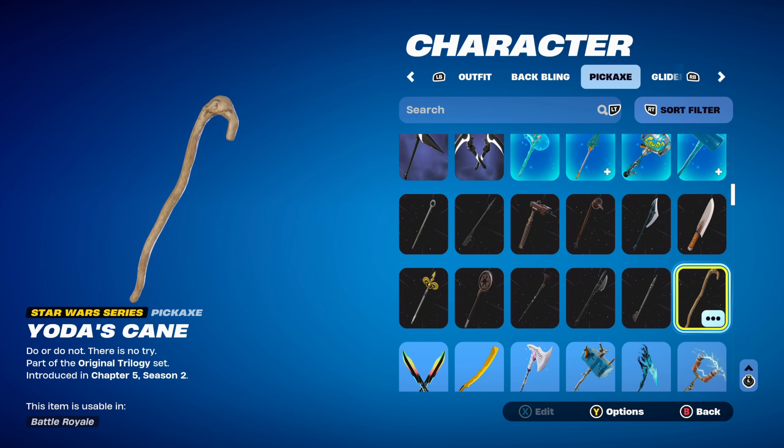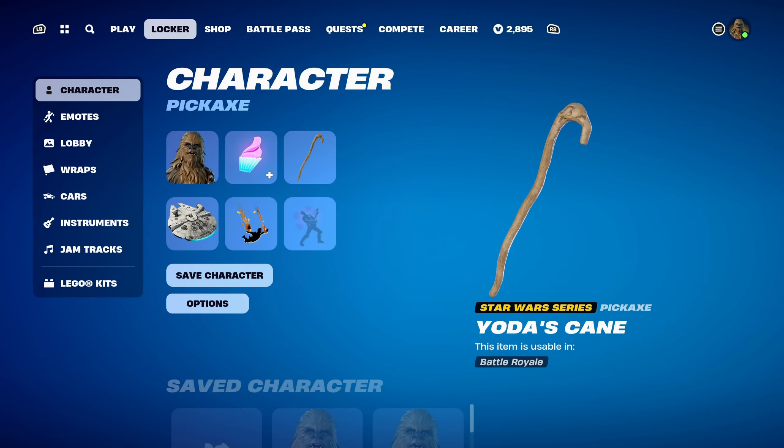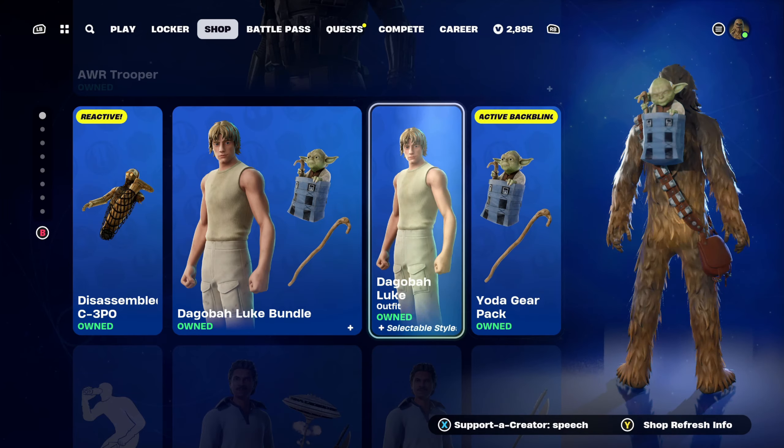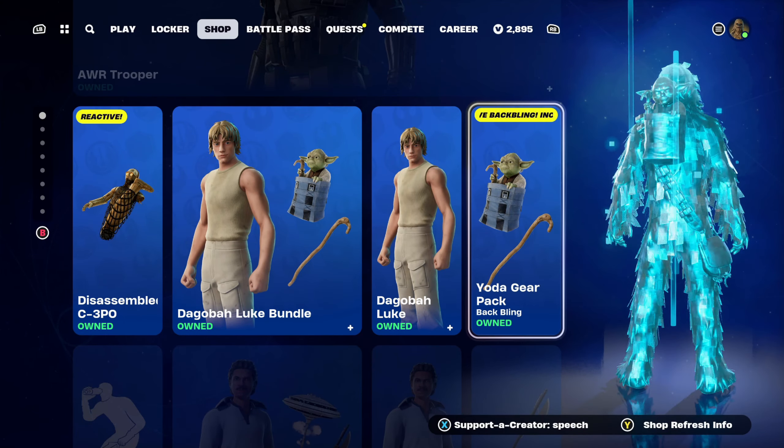The pickaxe is a Star Wars series pickaxe — Yoda's Cane — part of the original trilogy set, introduced in Chapter 5 Season 2. I've been using this pickaxe quite a lot; it works very nicely with a lot of the Star Wars skins and just skins in general. It can be bought in the item shop with the Dagobah Luke skin or separately in the Yoda Gear Pack.